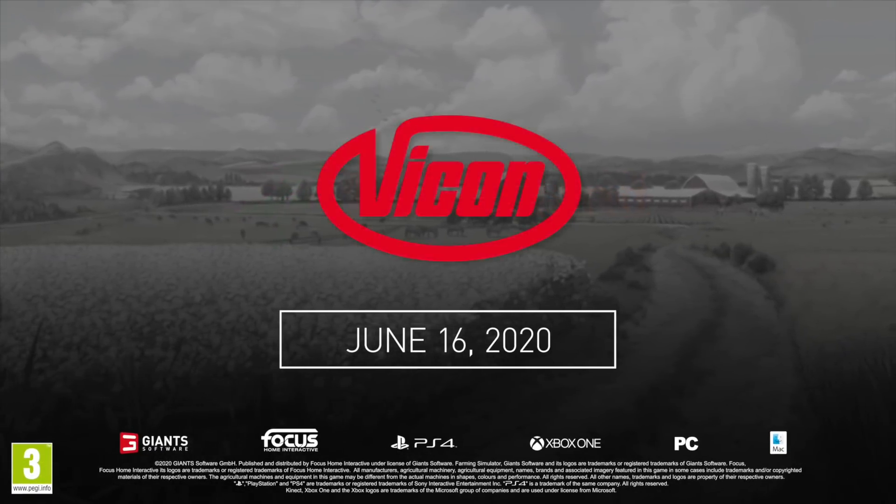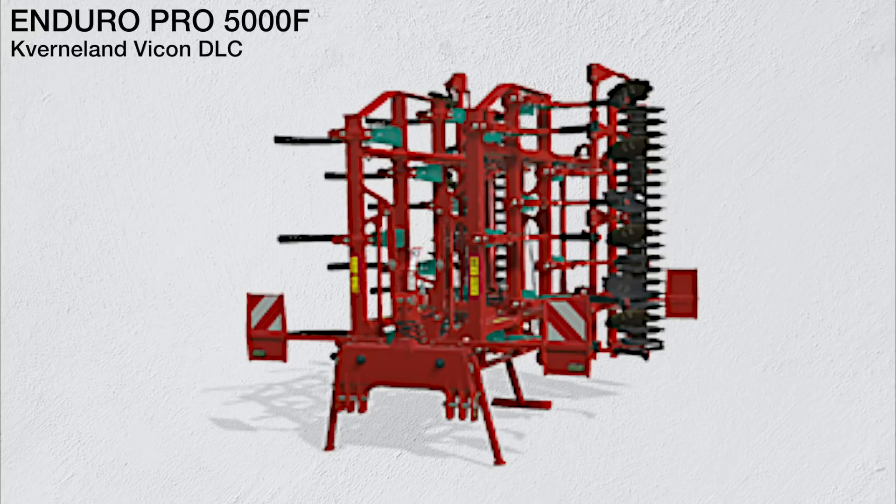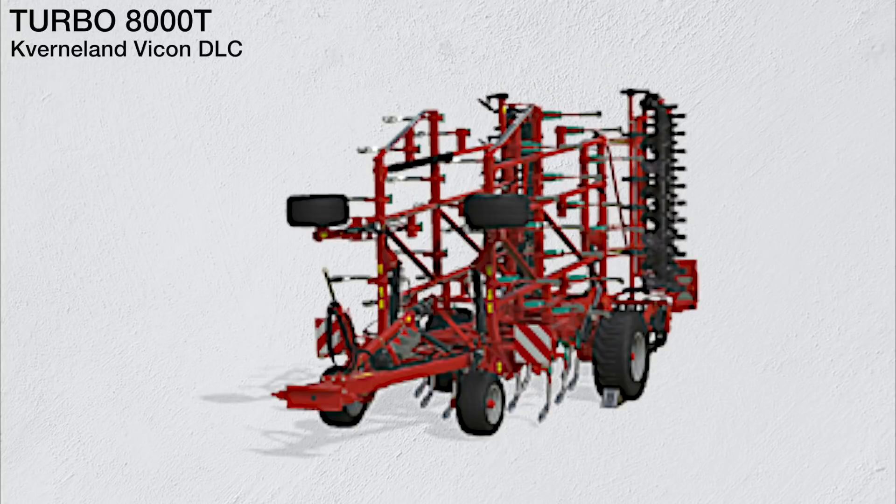First up we have the Kverneland 2500 i-Plow, found in plows, requiring 165 horsepower with a working width of 2.5 meters. This plow can also be converted with a cultivator. Next is the Kverneland Enduro Pro 5000F cultivator, requiring 240 horsepower with a working width of 5 meters, followed by the Kverneland Turbo 8000T cultivator, requiring 400 horsepower with a working width of 7.7 meters.